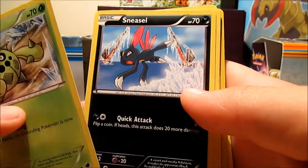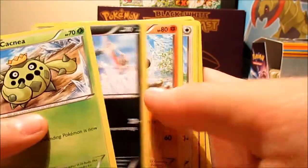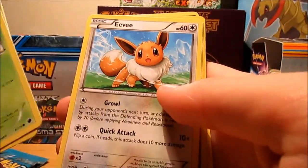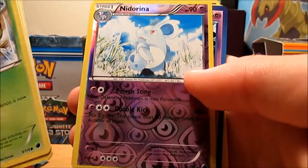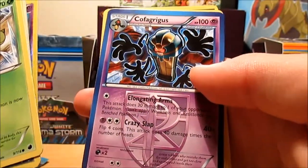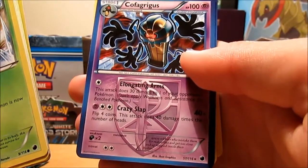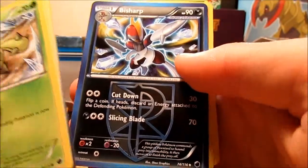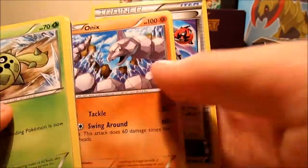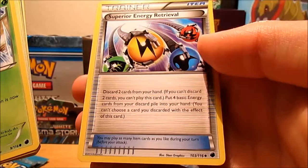So we got a Cacnea, a Sneasel — that's a pretty cool card — Makuhita, Eevee, Starly, Reverse Holo, Nidorina, a Klefki, I don't know, whatever, that's my rare, Bisharp, Onix, and a Superior Energy Retrieval.